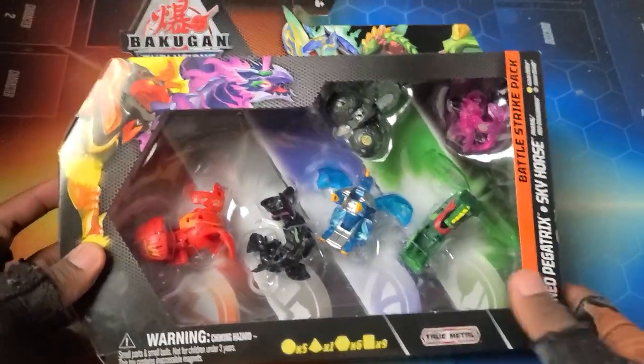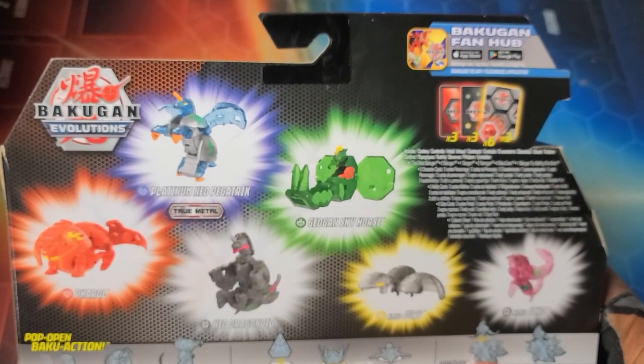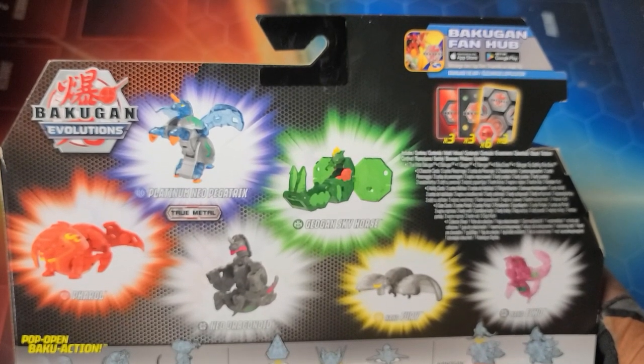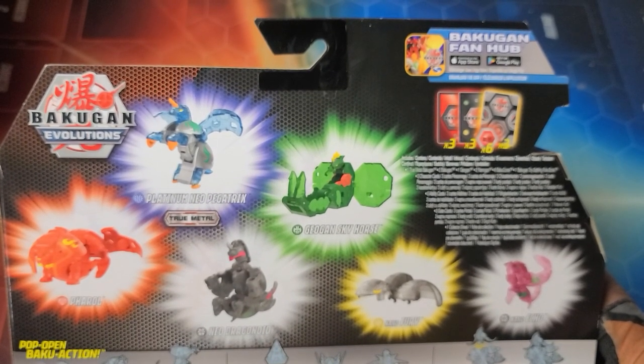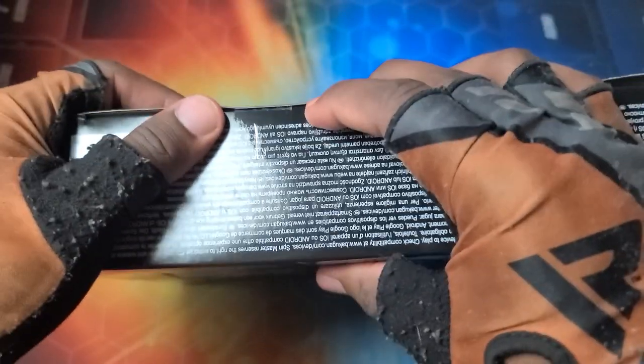Gotta check out the back: Aquas Platinum Neo Pegatrix, Ventus Sky Horse, Darkest Neo Drago, Arlis Nano Fury, Darkest Nano Echo, and Pyrus Pharaoh with this. So yeah, without further ado let's get into it!